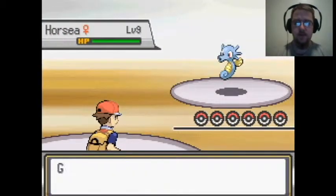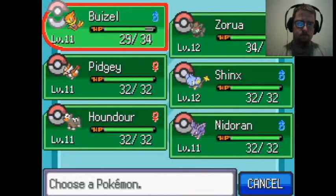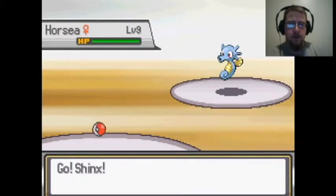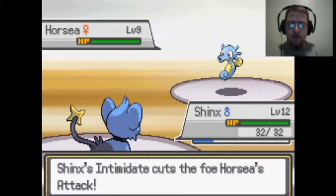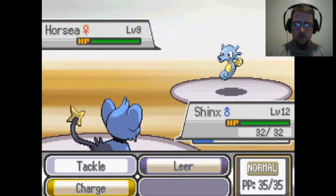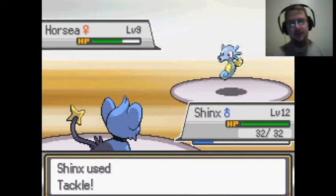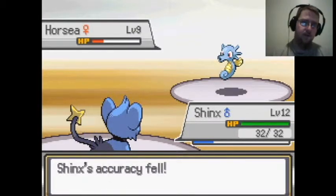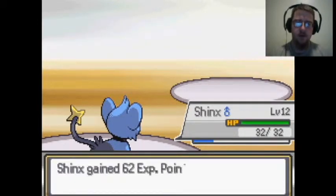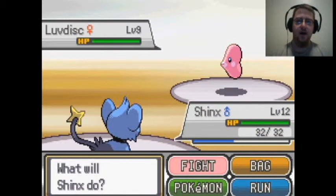Swimmer Katie sent out Horsea. Let's use Shinx and try to level him up — maybe he'll learn Thundershock or something at level 13. Tackle does a decent amount. I'm just going to keep spamming Tackle because doing Leer then Tackle isn't worth the extra turns. Horsea is down! Shinx has Intimidate, which means my attack harshly fell — I should have used Leer.